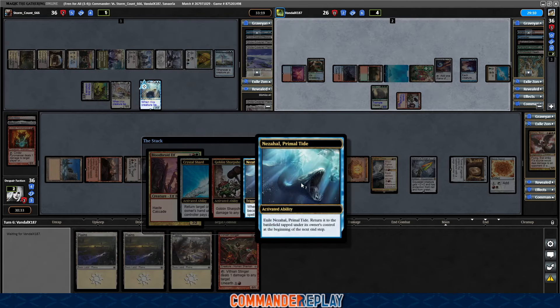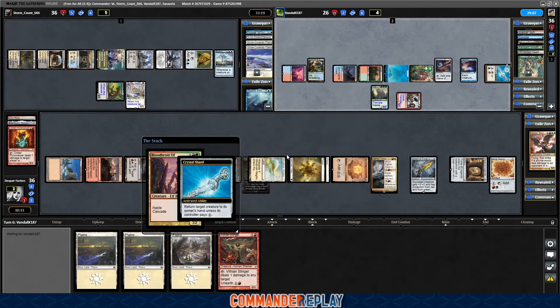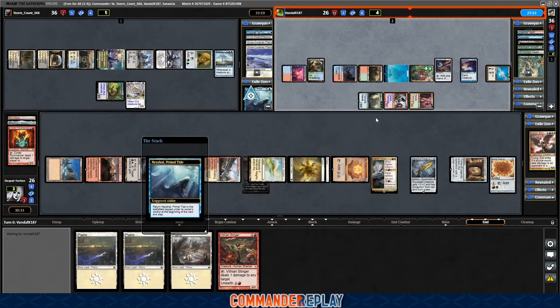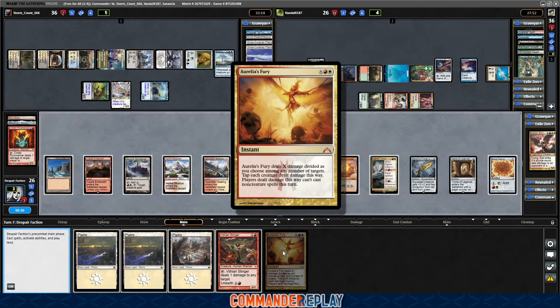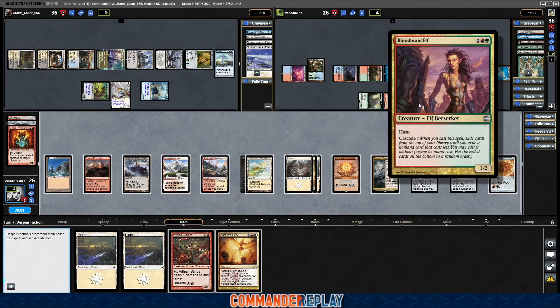You can respond to the sacrifice — so yeah, they go to exile with Nezal Hall. Which should stop things for a minute here. Opponent's gonna attack our way. Nezal Hall comes back. Aurelius Fury is a magic card. Play the planes — so it'd be four to get our commander back, and then we'd have six total damage that we can split up.